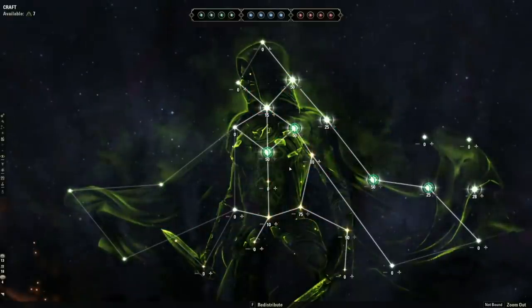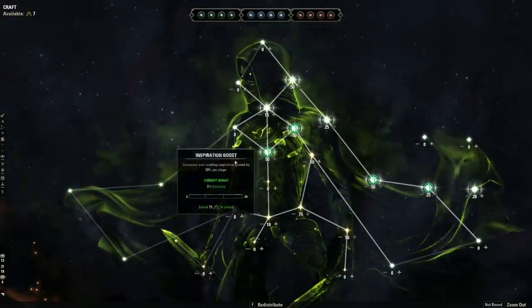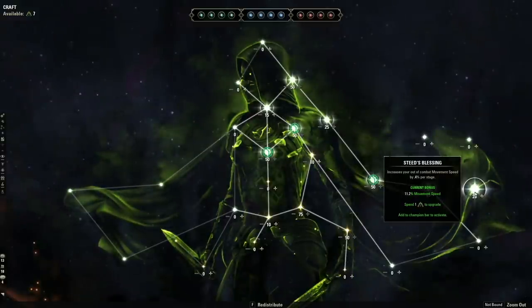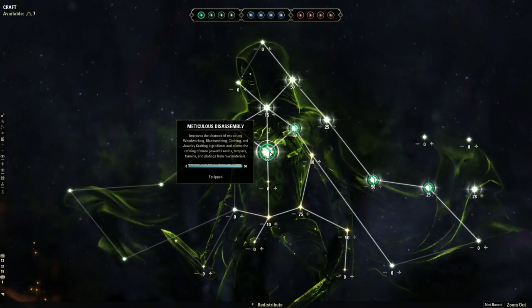For the green CP tree, pick the ones most useful to whatever activity you're doing — some improve treasure chest items, some improve fishing, sneaking, or thieving. My personal favorites are Break Fall (reduces fall damage by 7% per stage for a total of 35%, which has saved my life countless times), Steed's Blessing (increases out-of-combat move speed), and Meticulous Disassembly (better materials when deconstructing gear). Don't forget to slot any node that requires slotting.